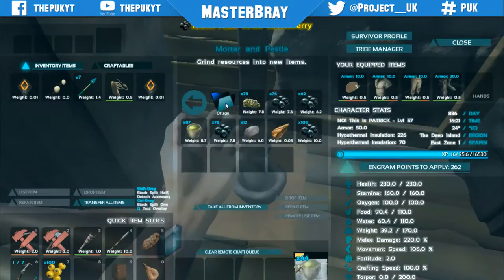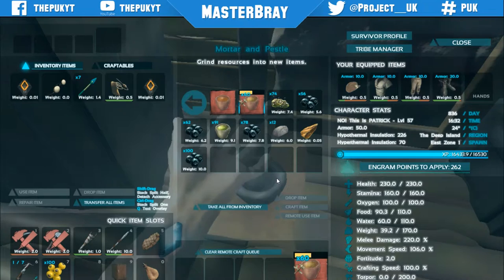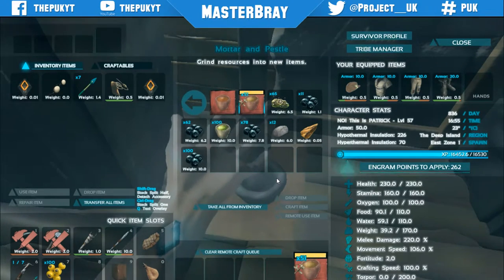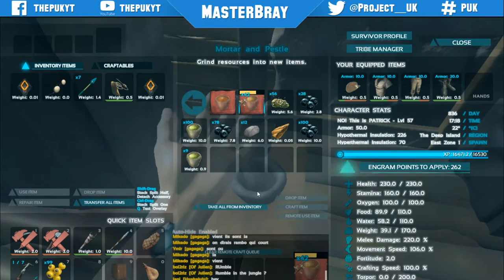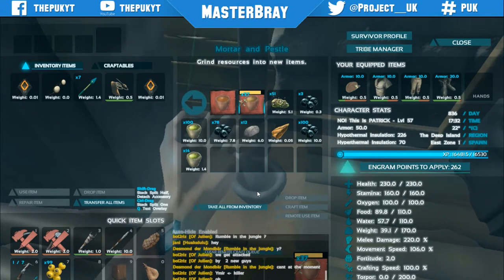Everyone wants to do it. As you can see I'm level 57. All I'm going to be doing is crafting narcotics. Now for every one narcotic, at my level, I get 1 XP. But at lower level, sort of 15 and higher, you get 2. All it takes is like 5 seconds to craft. You need raw meat and narco berries. It's that simple.